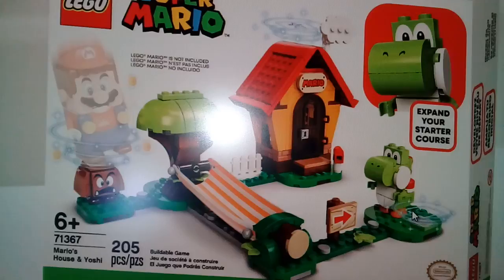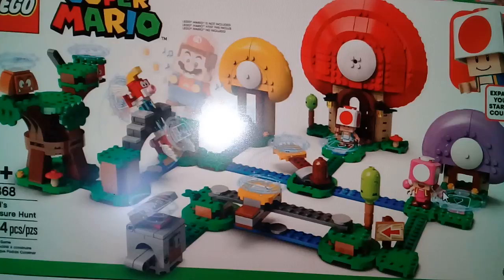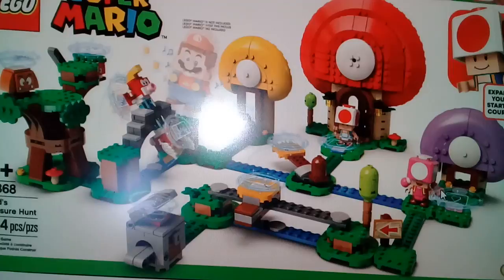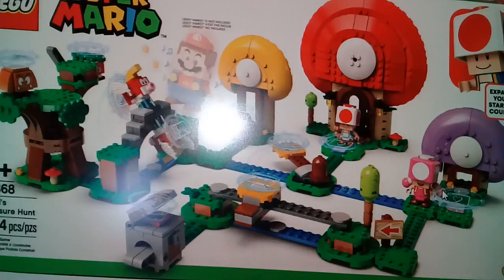Toad's Treasure Hunt is my third favorite set of the line. It includes four characters and it's $70, which is a lot. I love the design for Toad and Toadette, and a Goomba appears in this set. This set is really awesome for the Toad builds and I love the whole horse build. If it was $50 I'd give it an A+, if $60 I'd give it an A, but since it's $70 I have to give it a B+.